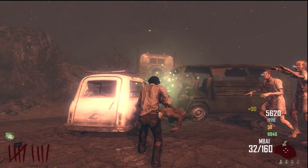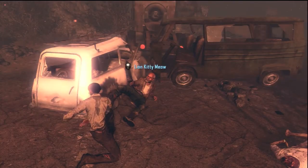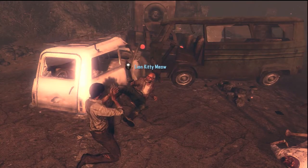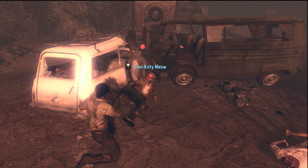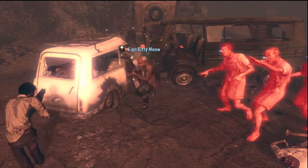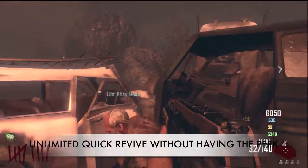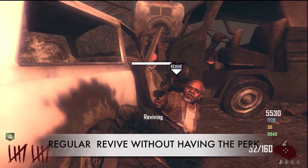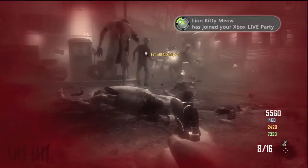Here it goes — that green pixie dust you just saw is the unlock. To unlock unlimited quick revive, you need to get a maximum of 17 revives in one game. Lion Kidding Meow was AFK during this game, so I took advantage of her going down to get my 17 revives. This is the unlock — boom, that's quick revive.